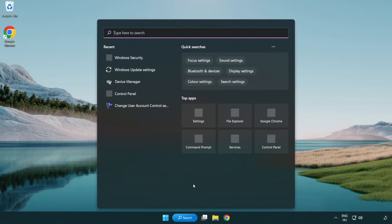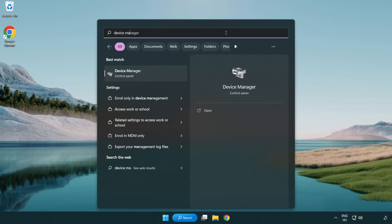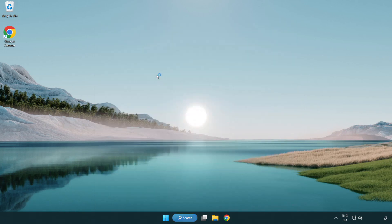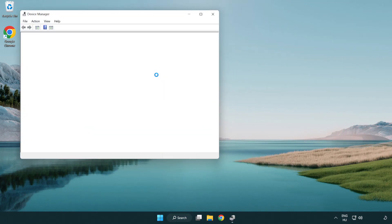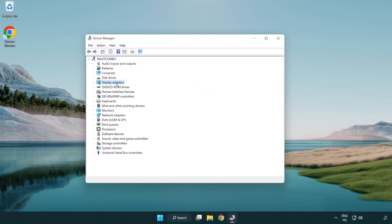Click the search bar and type Device Manager. Click Device Manager. Then click Display Adapters and select your display adapter.